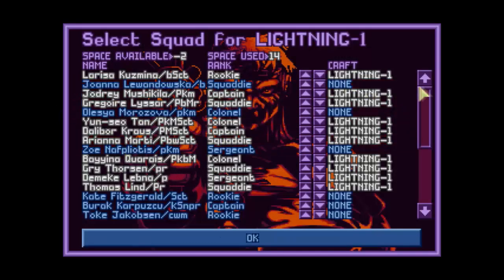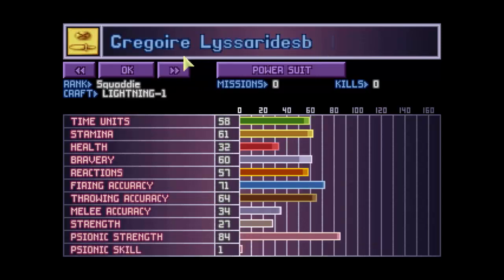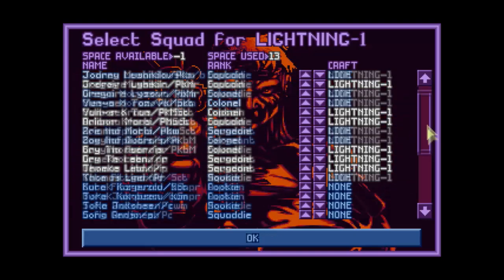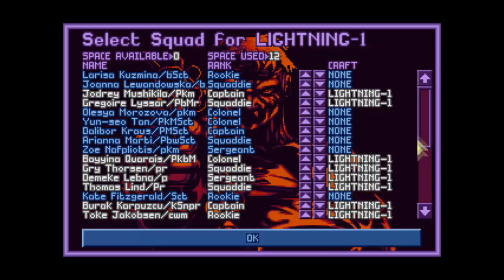It actually gives you crew — a set of crew that you can put on. You can go through and check these people out just like in the barracks. You can name them if necessary. This person has high strength — I'm going to give them a dollar sign. So you've got a full set of troops here that you can figure out what you want to do. You've got a lot of them promoted already. You can assign which ones you want to the craft and take only the ones that you like.